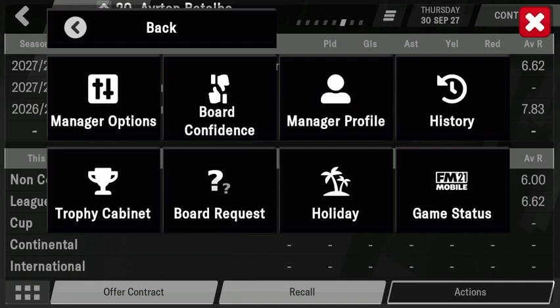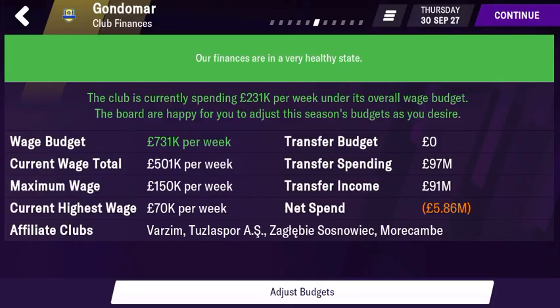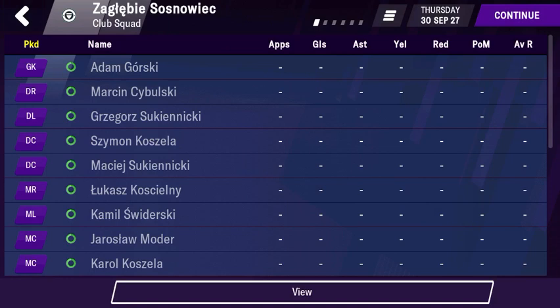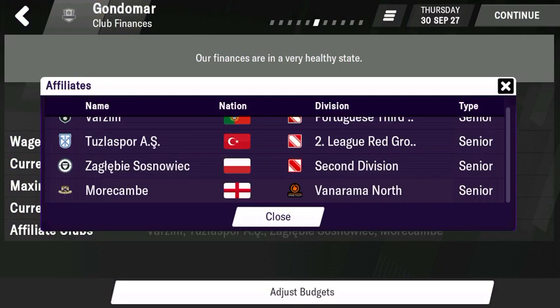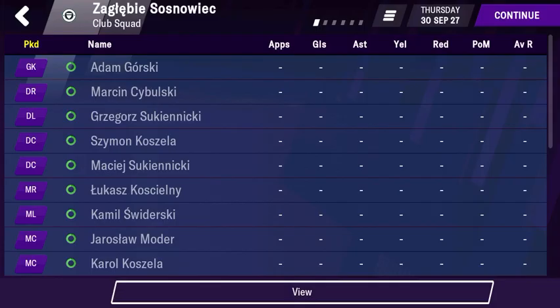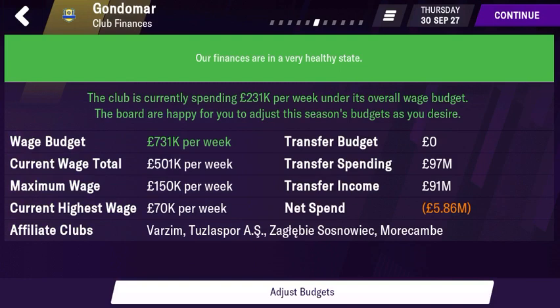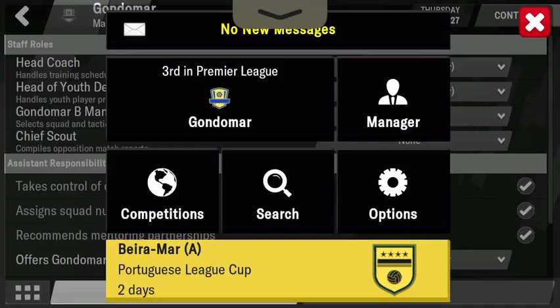I'll start by listing all the affiliate clubs. So under the board section it's usually finances and then here affiliates. As you can see I'm a Portuguese league team but I have very low quality players — youth players who are five-star potential but they're not going to want to go to any of these clubs like Morecambe. How is that going to help them? The affiliates include a third division Turkish team, third division Portuguese, second division Polish team, and a sixth tier English team, which doesn't help at all.